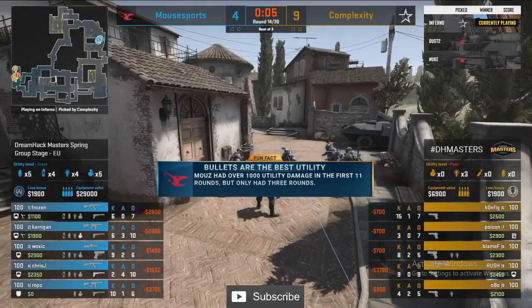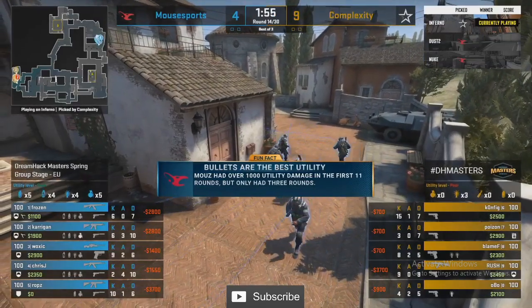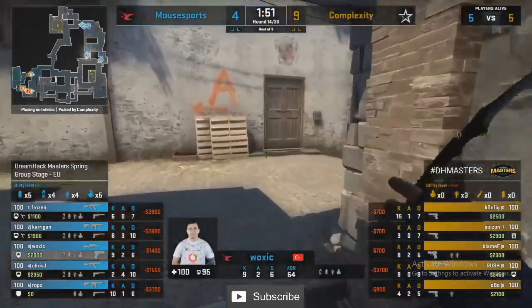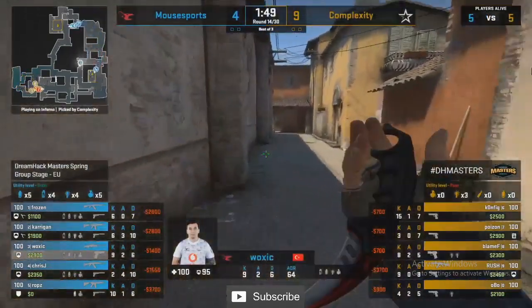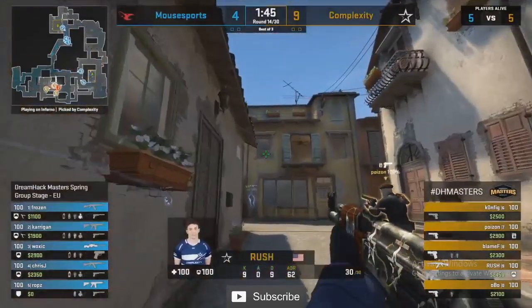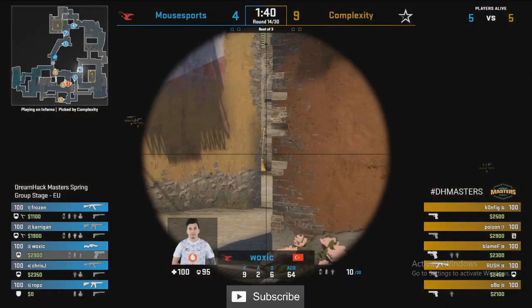Big stat: Mouse Sports had over a thousand utility damage in the first 11 rounds but only had three rounds to their name. That's this banana control — the amount of work Carrigan and co have been throwing utility down B, getting great nades on logs. Even saw a great nade from Rops on short side hitting three Coal players. Utility has been good for Mouse Sports — there have been good signs.